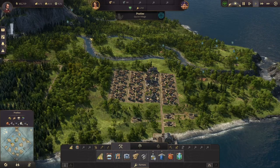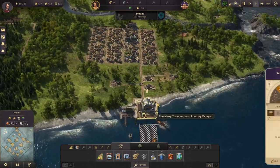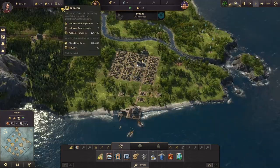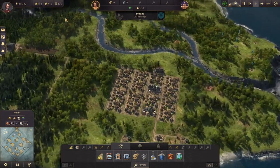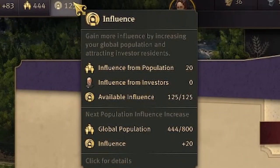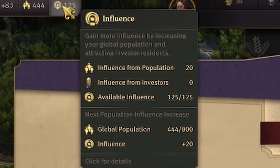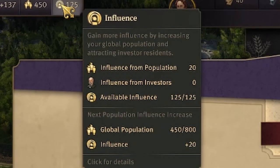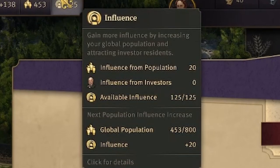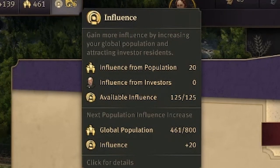In the beginning you start off with about 125 influence, give or take — this island was already settled for us so it might have been a little bit more than this. So how do we gain more influence? Gaining more influence is kind of easy in the beginning. All you have to do is gain more population. You can see our global population here says 444 out of 800. Once it reaches 800, we will gain 20 more influence. Influence from population you can see up here at the top, and influence from investors you can see as well, which is zero — and that's something we will also discuss.